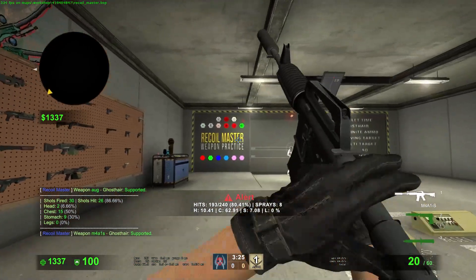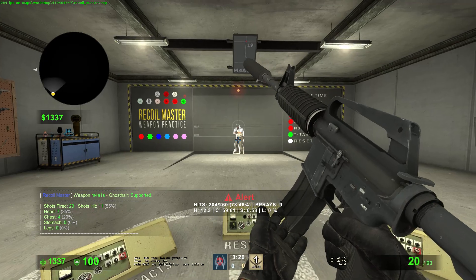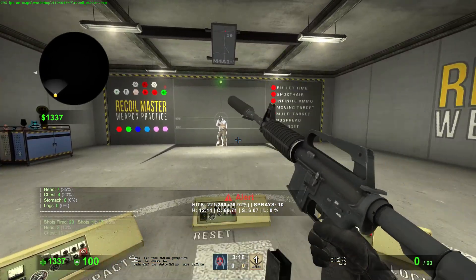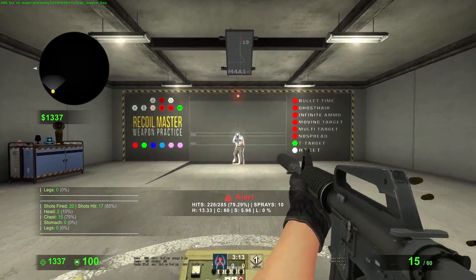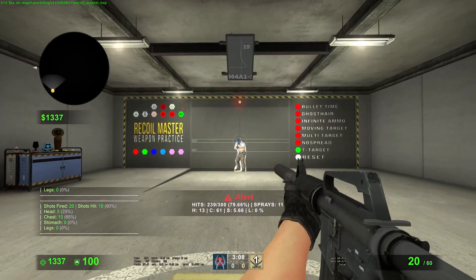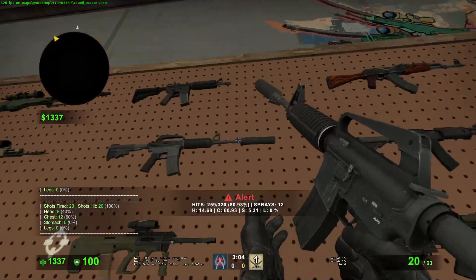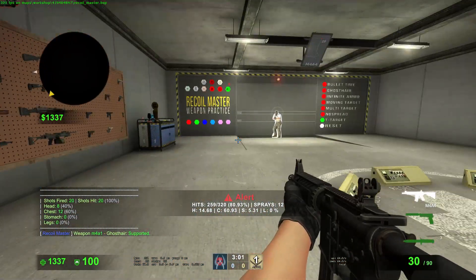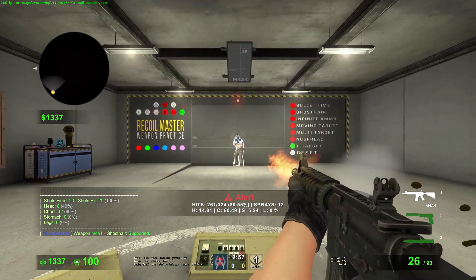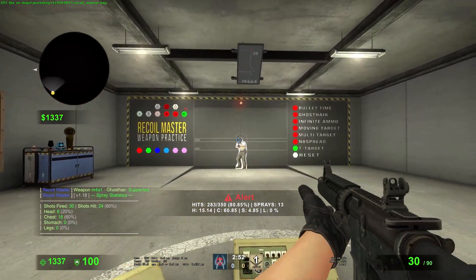I also practice the M4A1-S. The M4A1-S is probably the easiest gun if you want a self-esteem boost for your aim — it's the easiest to get 100% on. I also do the M4A4 just in case a teammate drops one mid-game, since it's the most commonly used M4. Not many people use the A1-S.